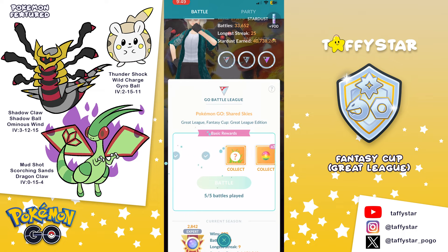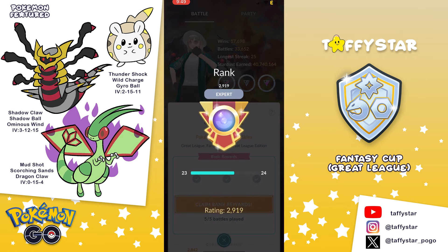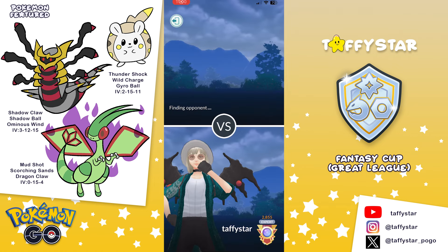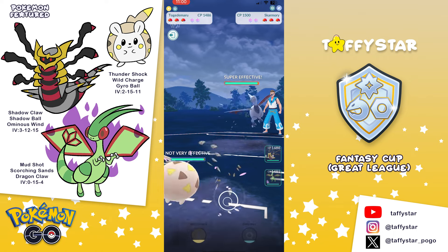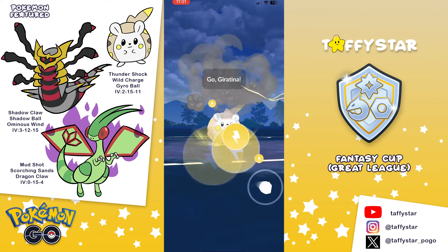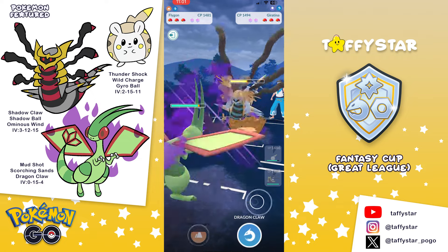That 5-0 carries us into the 2,900s — this is my season high, by the way, and we are super close to Legend. I was really hoping I could reach Legend with Togedomaru, but we end up dropping just a little bit. It's fine, it's still in range. I was trying a few teams with Lucario but I just couldn't make Lucario work. Anyways, we're back to using this team, and I will switch up the team in a little bit.